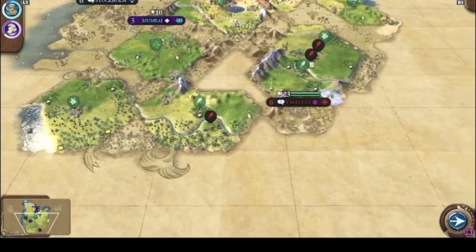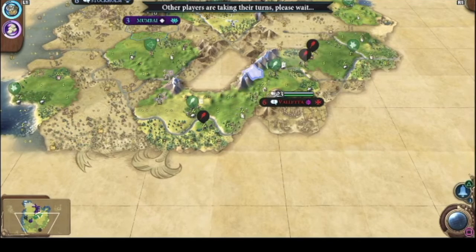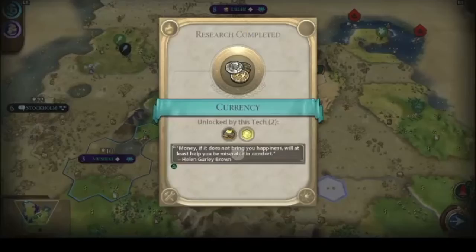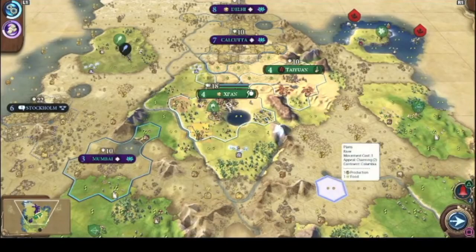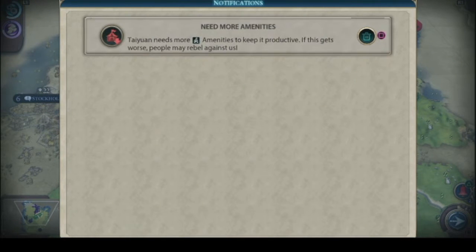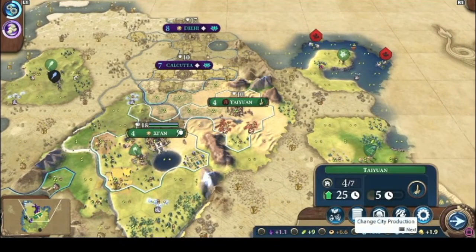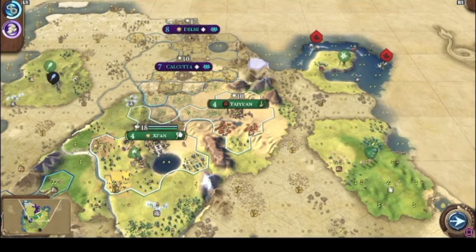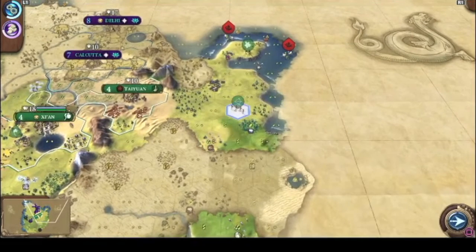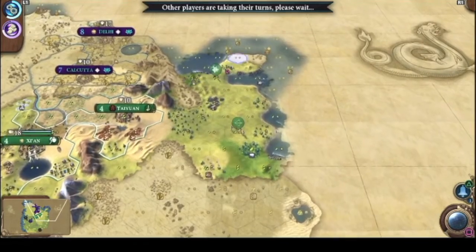We might take them out right here — they've got too many people running around. This is the bottom of the map, there's probably water right underneath. There are more amenities. Those are barbarian ships — I'm putting my archer up here so I can shoot them down if I have to. Once he moves they're going to try to come on land.